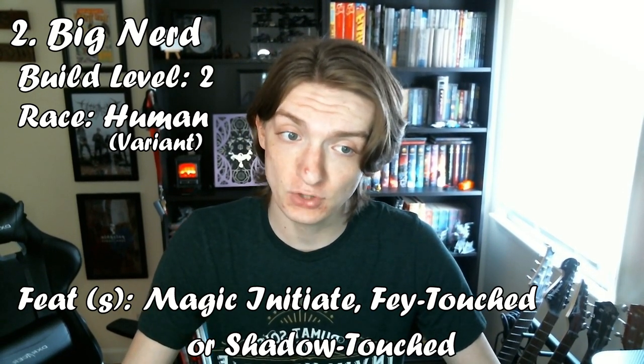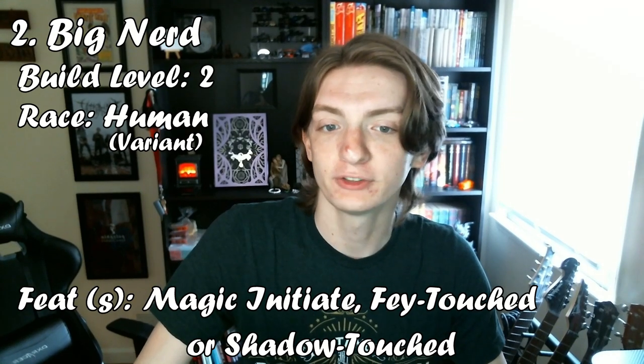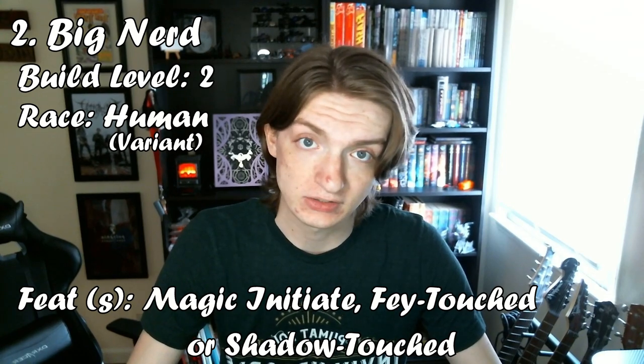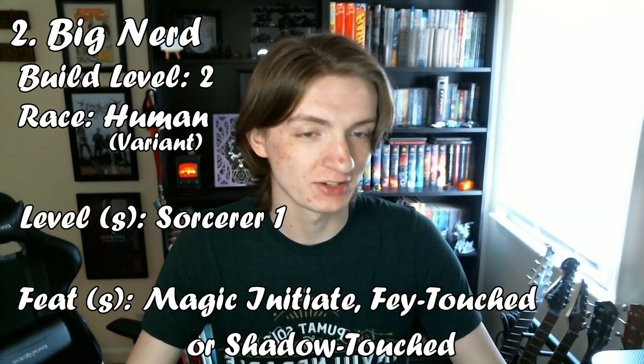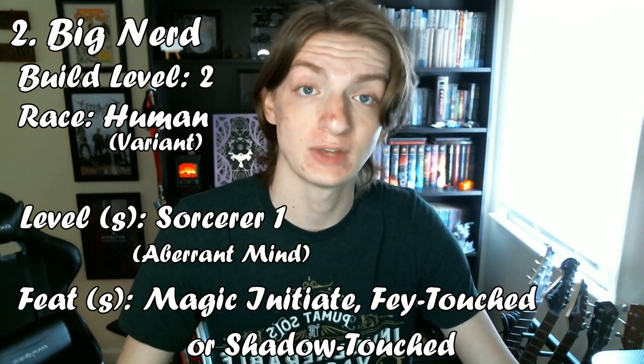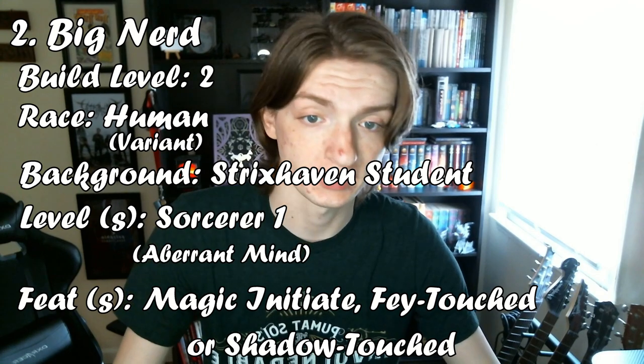It really depends on if you want two cantrips and a level 1 spell, or a level 1 and level 2 spell. Magic Initiate lets you learn two cantrips and a first level spell from any one class, and the Touched feats give you a first level spell plus either Misty Step or Invisibility. This is a multiclassed build — one level in Sorcerer, one in Wizard. I think it's best to start with Sorcerer, taking the Aberrant Mind subclass. For your background, go with any of the Strixhaven student ones, preferably Prismari or Quandrix, as they're the strongest and grant a bonus feat.